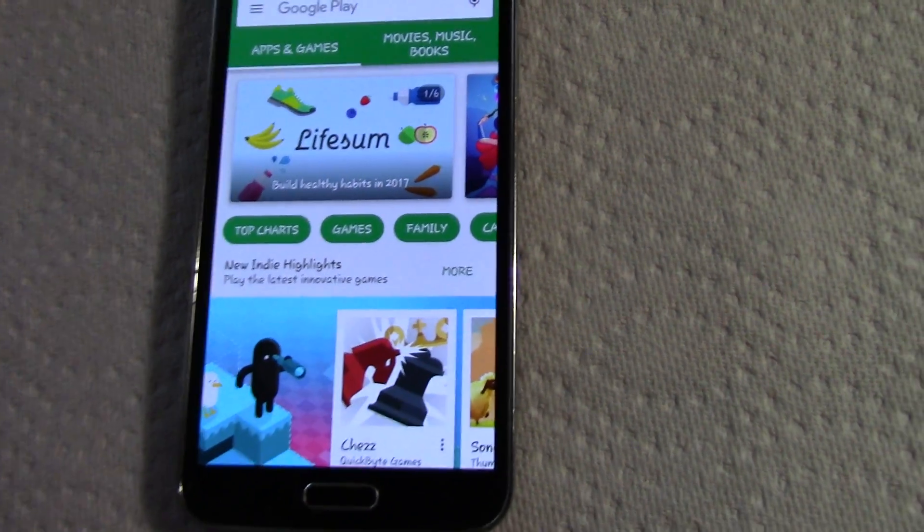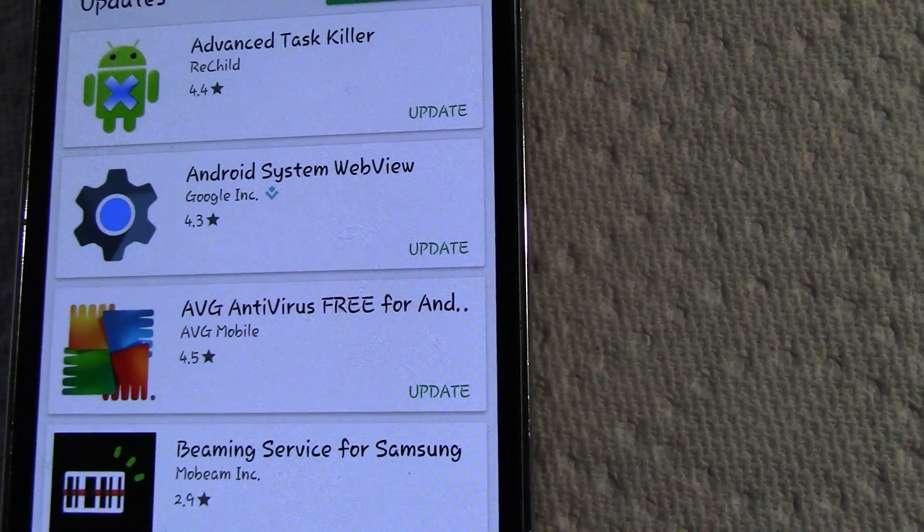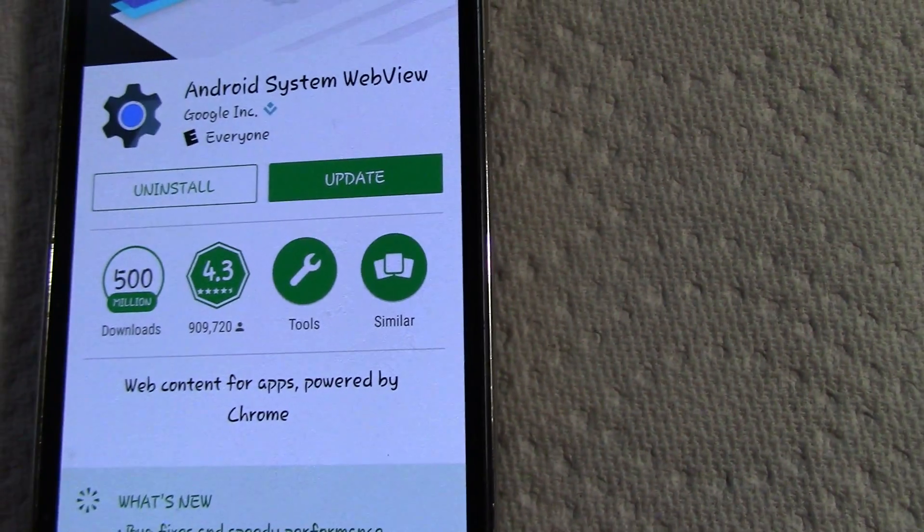But I finally found something online that's going to help me. It said to go into Android System WebViewer and update it.